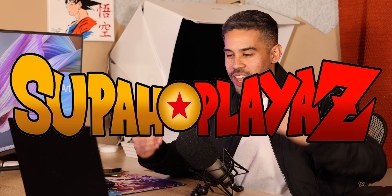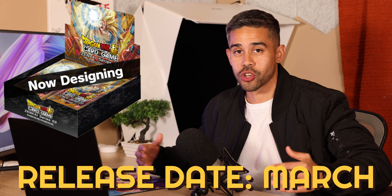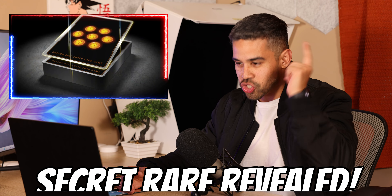Hello there players, it's Roman C-Rod and in today's video I'm going to be going over Zenkai Series 3 and all the cards revealed. Just in case you don't know, the name of this set is called Power Absorbed. We're going to be seeing awesome cards like a sick-looking Vegito and Android 21, plus some secret awesome Super Rares, so definitely keep on watching.